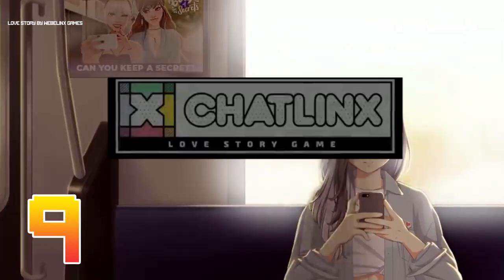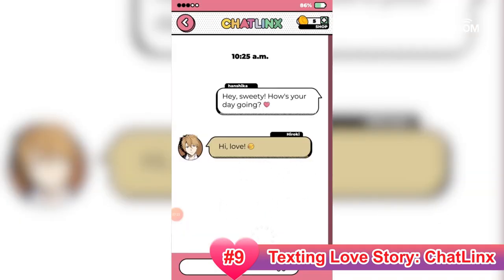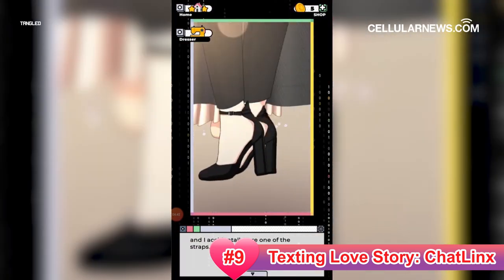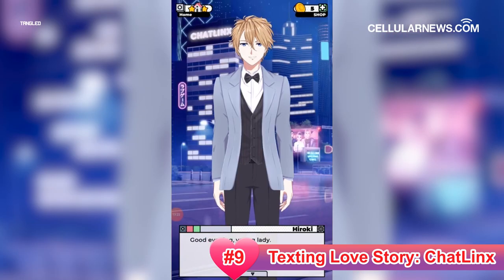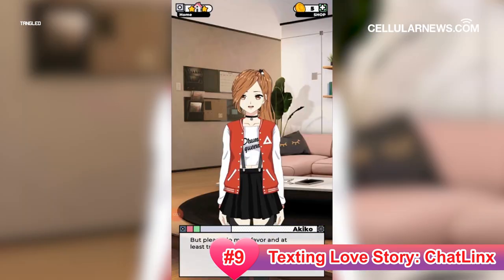At number 9, Texting Love Story – Chat Links. Just like Summertime Saga, this text-based adventure game mainly revolves around romance with elements of mystery and suspense, making it all the more exciting. Your main goal is to unravel the truth behind the sudden disappearance of a friend. In your journey, you get to meet several characters who are about to make your high school experience a lot more interesting. You can turn them into allies,